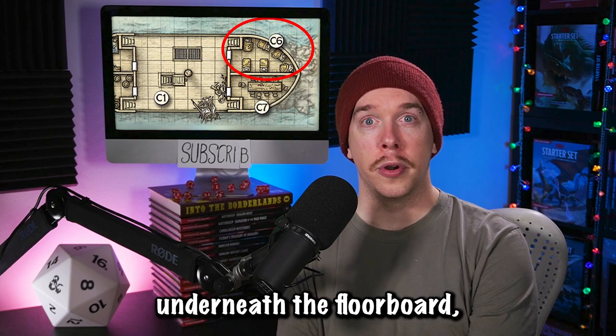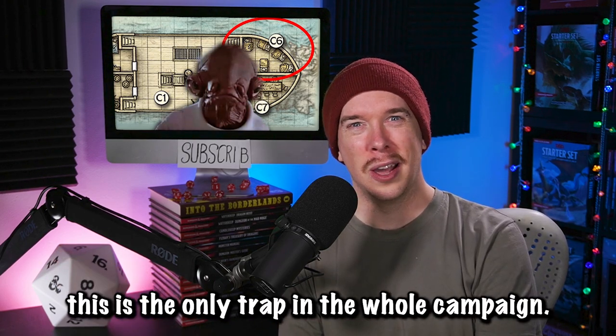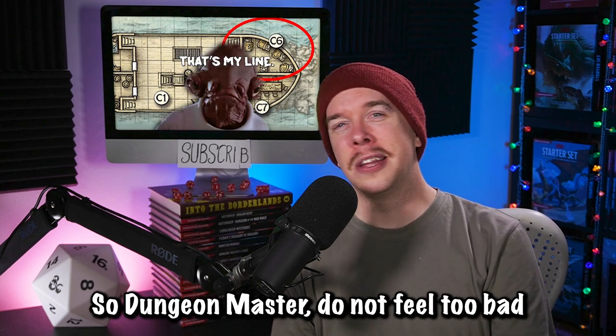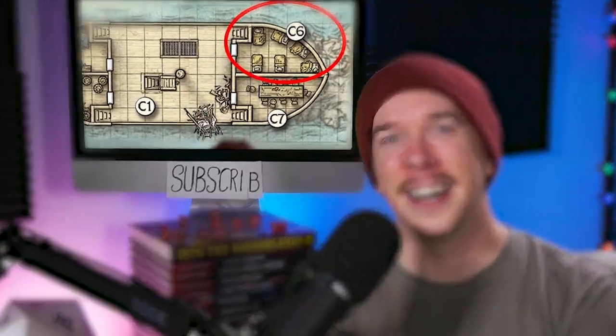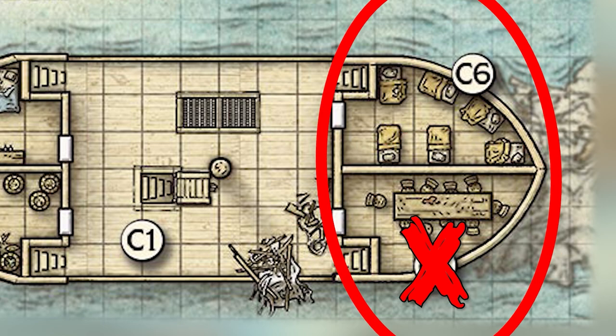There's also a bunch of loot underneath a floorboard, but the floorboard is trapped. This is the only trap in the whole campaign, so dungeon master, do not feel too bad if your rogue gets to disarm it — this is their only time to shine in that regard. Room seven is the mess hall, and I think you should cut this room because there is nothing useful here. Just combine this space with the previous room, the crew's quarters.